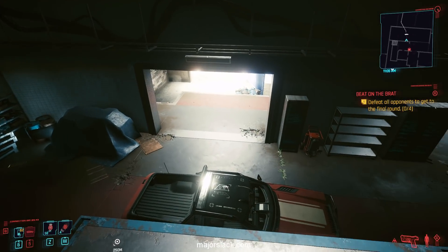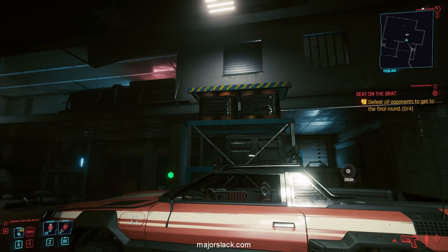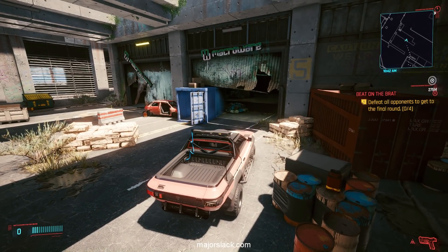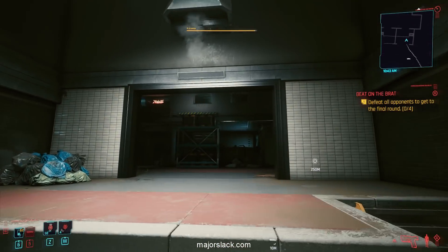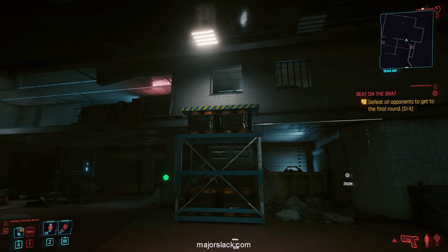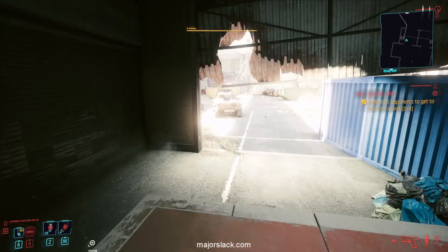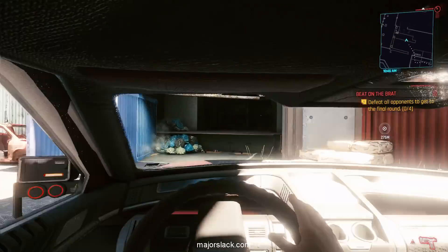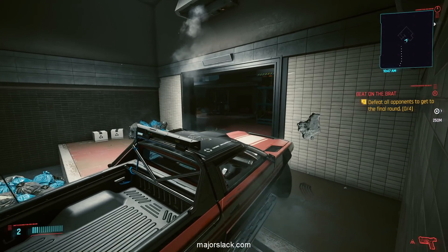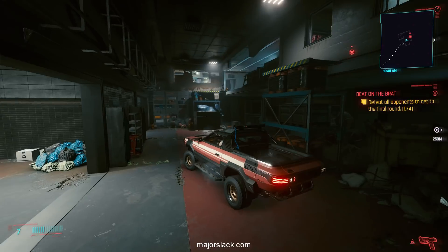The window shut — I wonder how that happened. That window is prone to shutting for some reason. I'm pretty sure that as soon as you get up on that platform and move away from the window, it will shut — which is why you get locked in. Let me do a quick save and try this again to make sure this isn't an issue with driving the car in there.